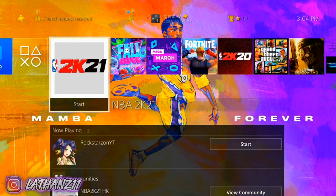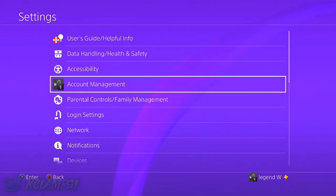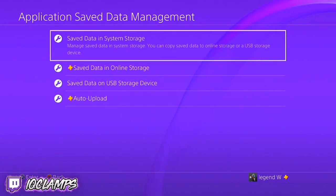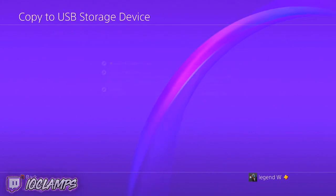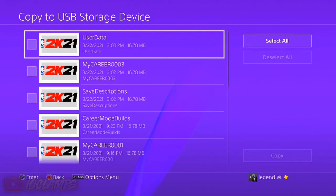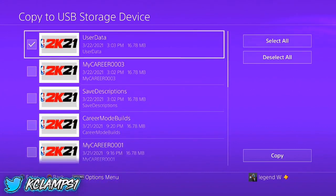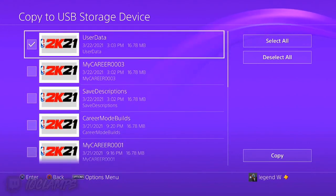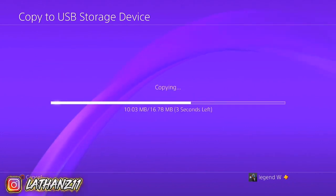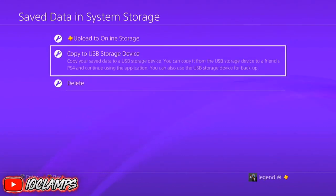First thing you need to do is take your USB and plug it right into your PlayStation like usual. Then you need to go up to settings, go into applications, save data management, go to save data in system storage, then go to copy to the USB storage device. Then you need to find NBA 2K21. Click on only the user data — you do not need anything else, only the user data. Just make sure that you have the user data and copy it to your USB device. Now, once that is done copying, switch over to your PC.